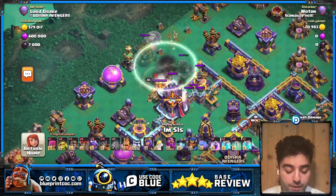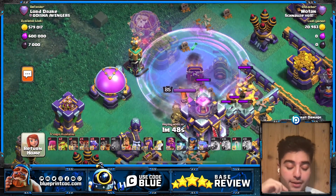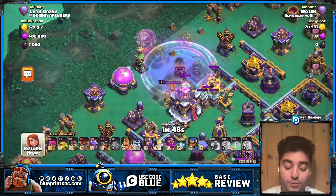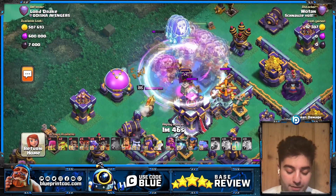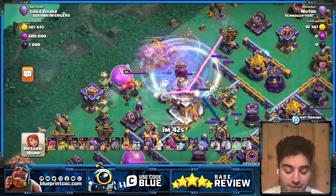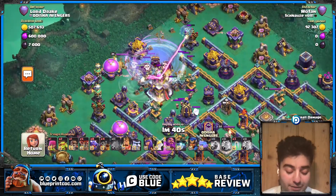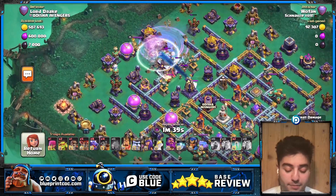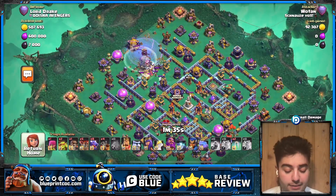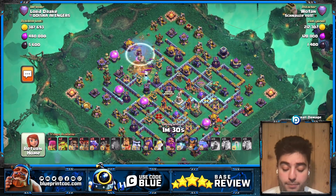He drops his Blimp in, pops it, and funnily enough he ends up cloning the Coco Balloon that was in front of his Blimp. He actually ended up cloning more Loons than Super Archers, which was quite funny. His Super Archers ended up dying, and all he got was the Town Hall and the X-Ball. The Town Hall dropped and now he's going to be using Hydra for the rest of the base.